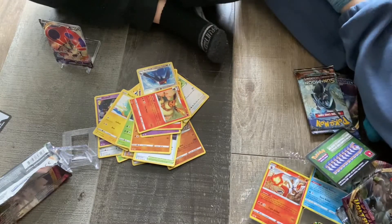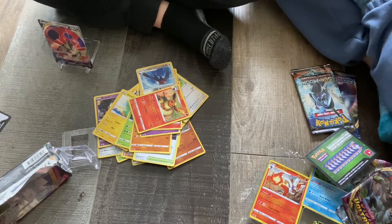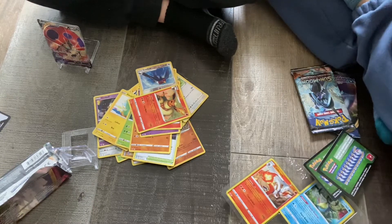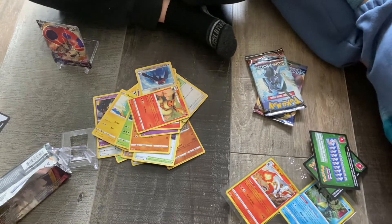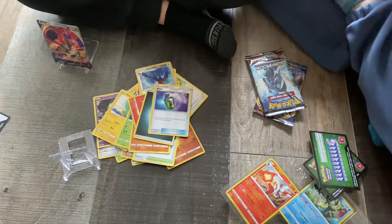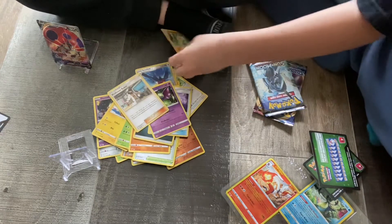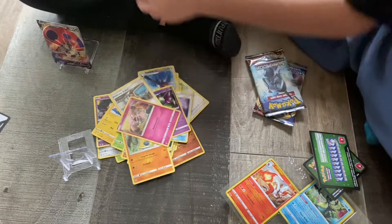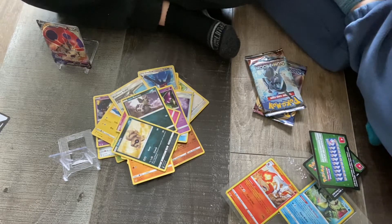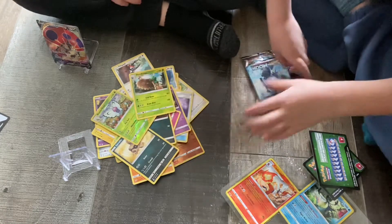Next pack, we got a Sun and Moon. We got Shadow Energy, Repel, Golbat, Professor Kukui, Machoke, Snubbull, Alolan Meowth, Sandile, Pikipek, Butterfree, and we got a Decidueye.